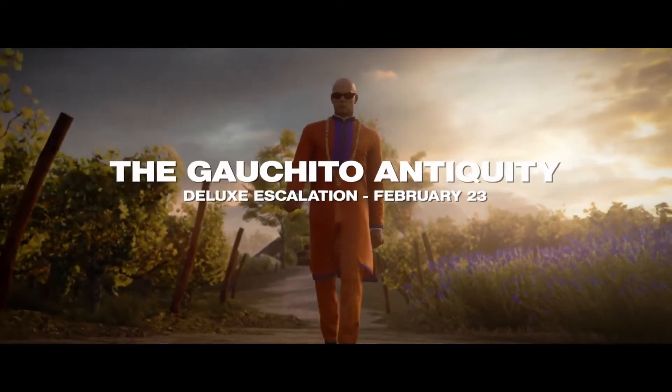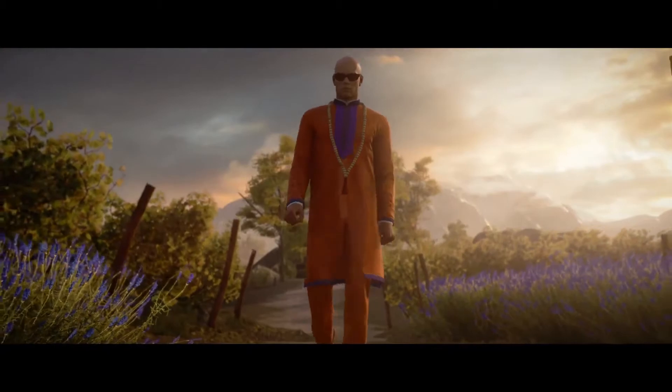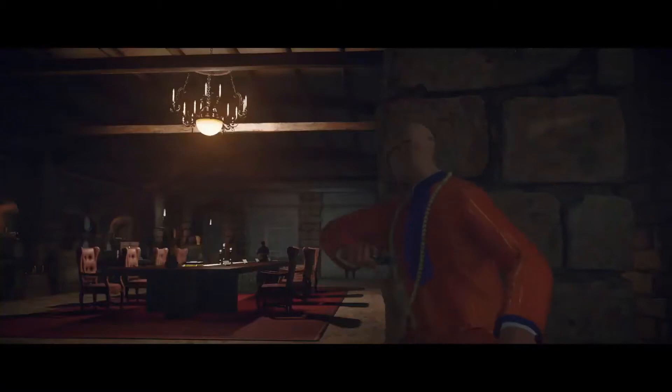The Gachito Antiquity. The Guru is a tech-savvy poisoner who has some emetic tools up his sleeve. This escalation is all about emetic poisoning your targets and killing them while they're under the influence.